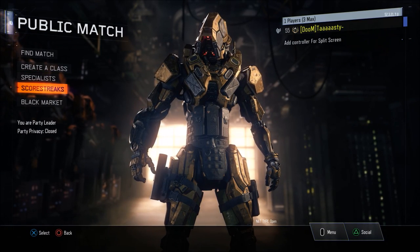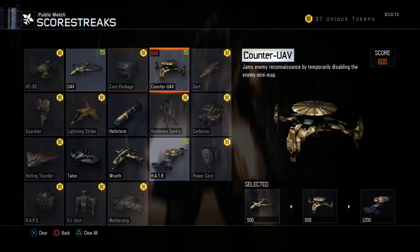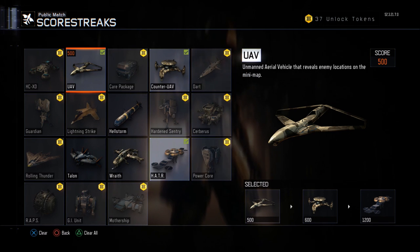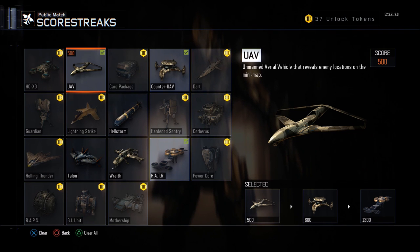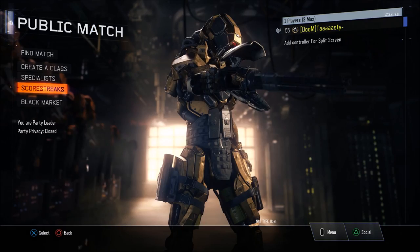For scorestreaks I'm using UAV, Counter-UAV, and HATR — that's just my standard setup. I'm always using these scorestreaks to help myself get a lot more kills, especially headshots. It's much easier to get them with UAV, Counter-UAV, and HATR rather than using Raid or anything that would steal my kills.